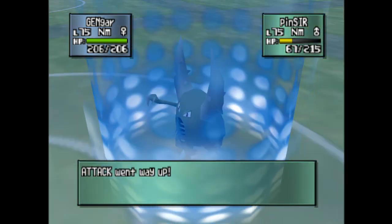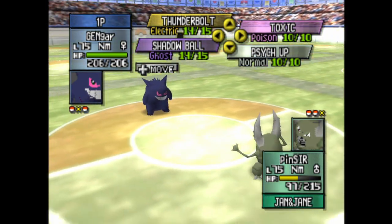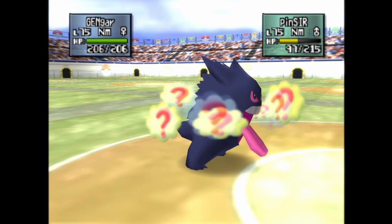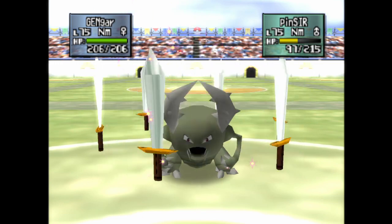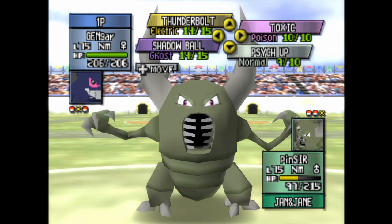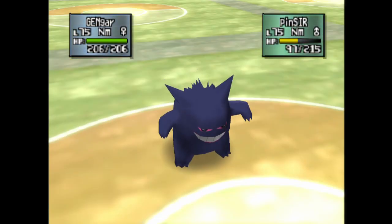I can Psych Up. I can have a plus two Gengar. I've done this with Spiritomb and it's had relatively good success. I'm gonna try this — just because it's the first round. He can't Hyper Beam you. Oh! I can go to plus four! Pinsir has no moves other than maybe Fury Cutter. It would have gone for Earthquake by now if it has it. Give me them boosts.